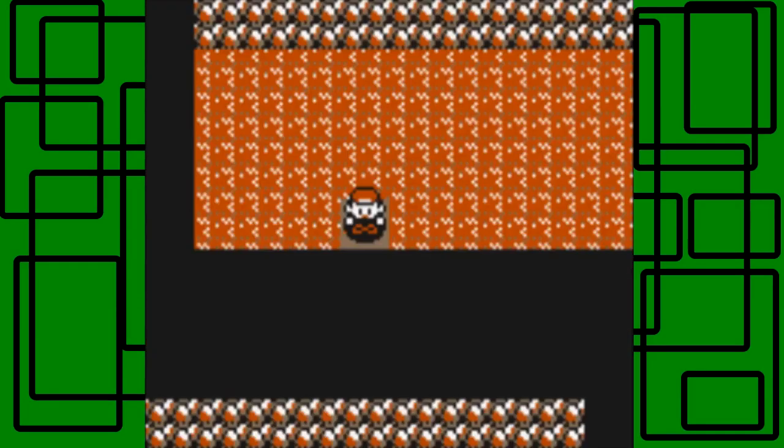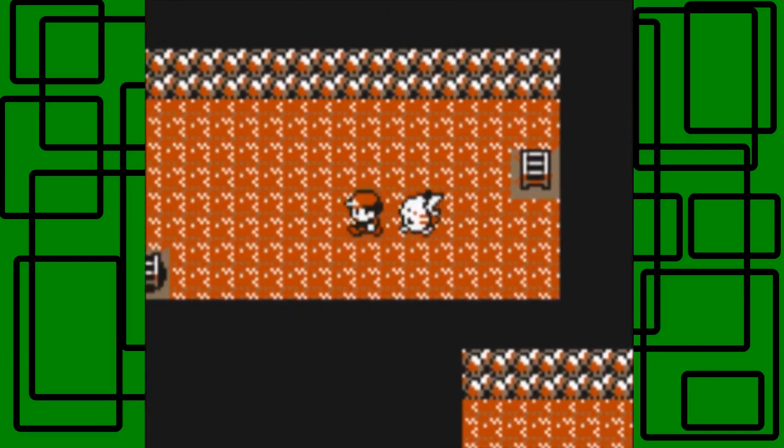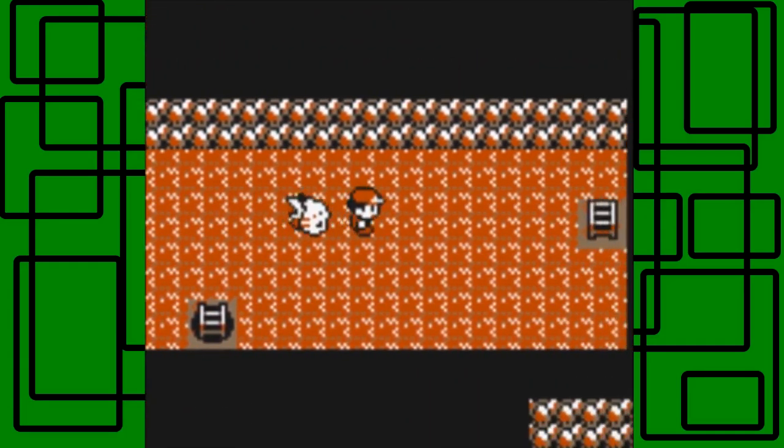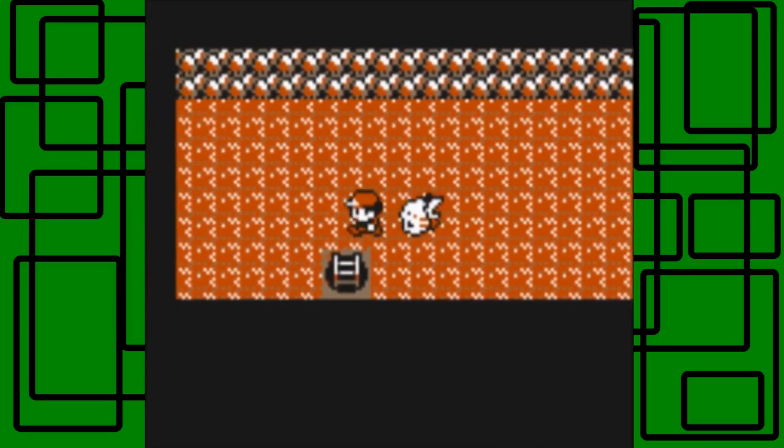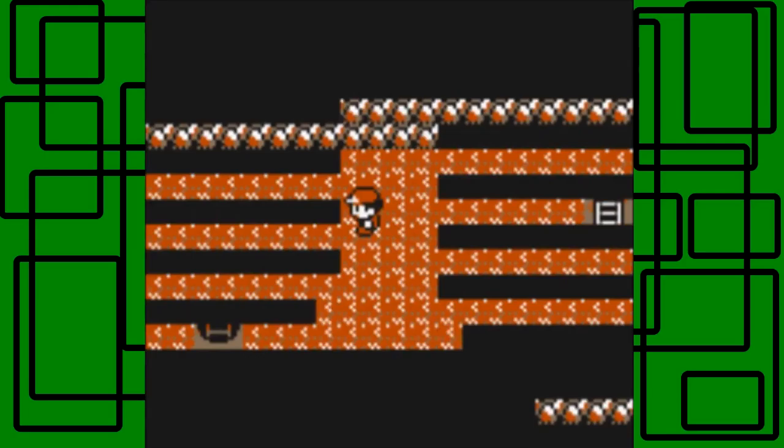Another Zubat — as if we don't see enough of those. I'm going to keep looking around for a Clefairy and a Paras. Let's see if we can find one. I'm going to cut to where I find one because this is taking too long.